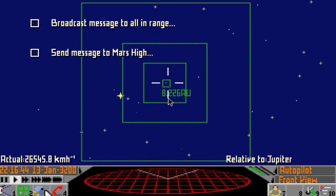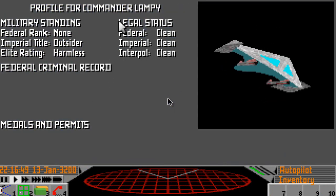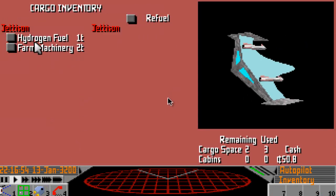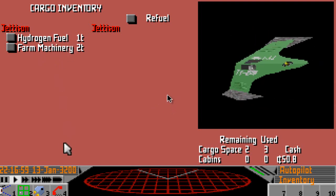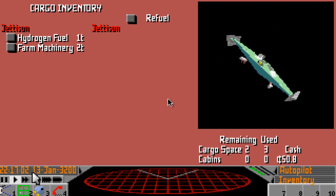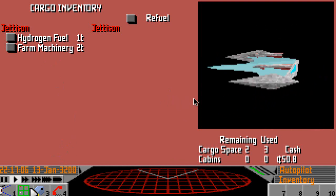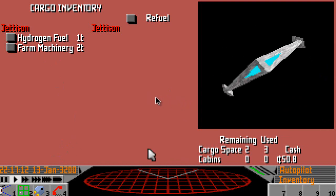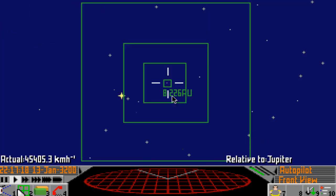So let's have a look at our ship — this is our profile. We are carrying one ton of hydrogen fuel because we've used a ton to make the hyperspace jump, and two tons of farm machinery. I can't remember what I bought it for — 63 something like that. And this gauge here is our fuel gauge, which we're actually using in travel at the moment, so we need to keep an eye on that, which is why I bought the extra fuel in case it went low. And we'll look at the speed as we're on our way to Mars.